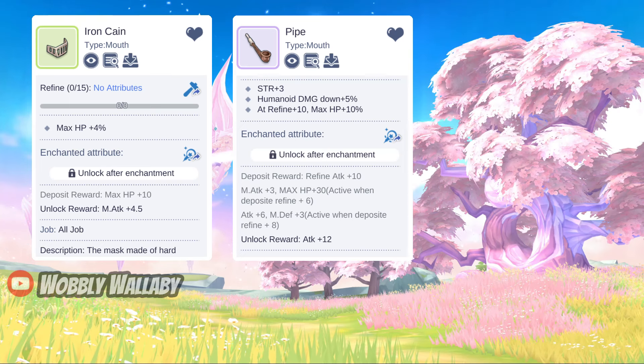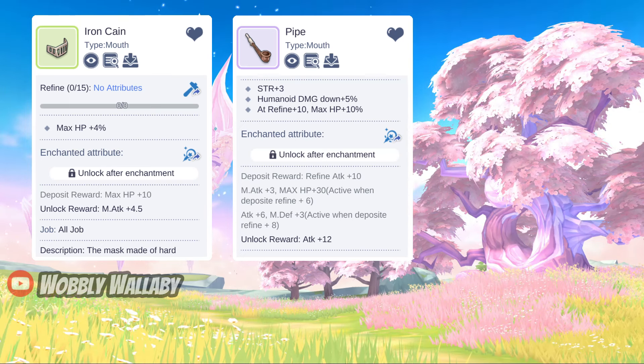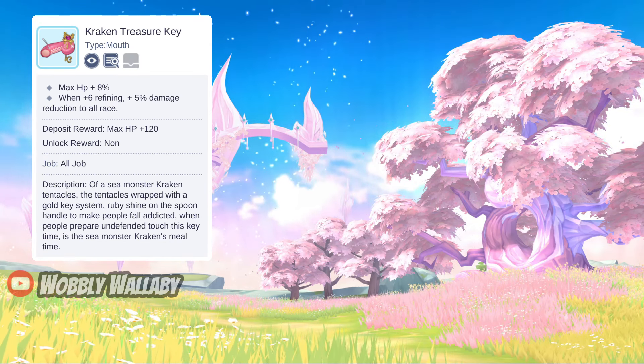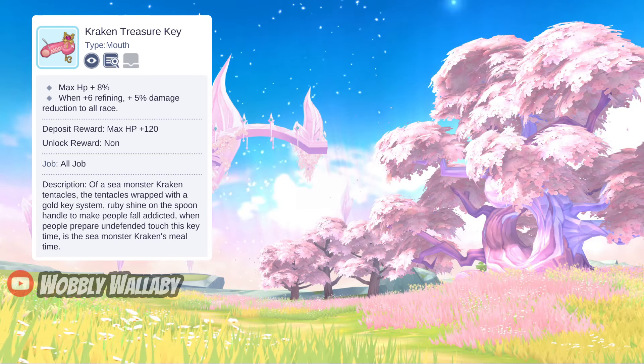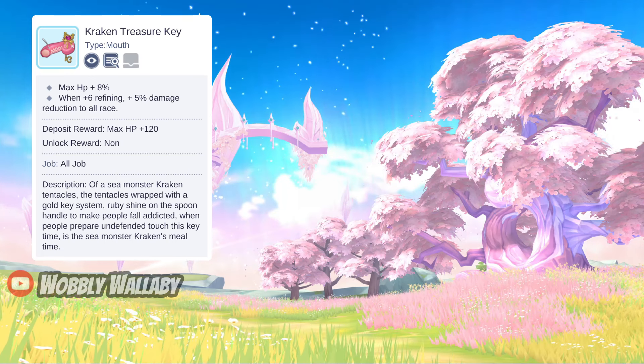Next for Support Mouth options, two free-to-play options are Iron Cane for 4% HP and also Refined 10 Pipe for 10% HP. For Time Witch Machine, the Kraken Treasure Cree is great since it gives max HP plus 8%, and when refined plus 6, you get plus 5% damage reduction to all races as well. This is a very popular option for support classes.